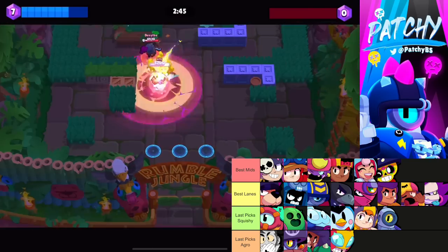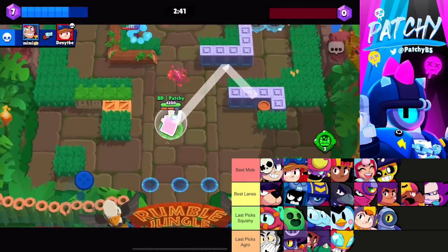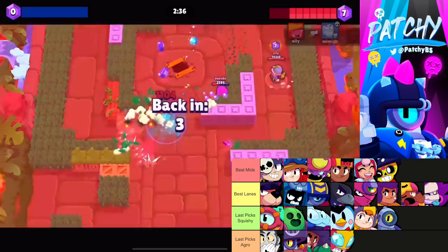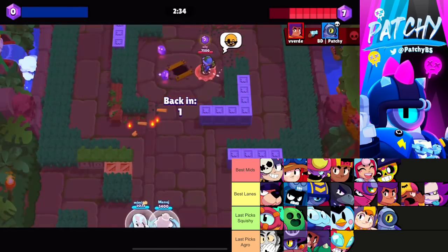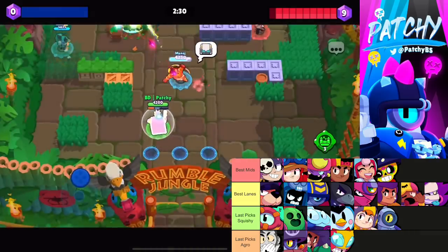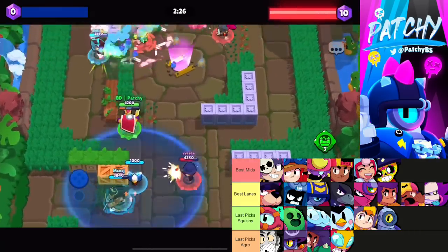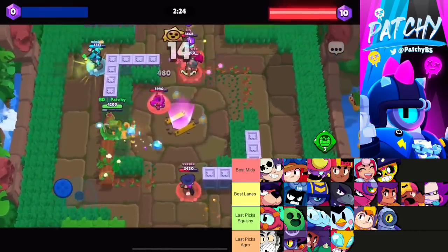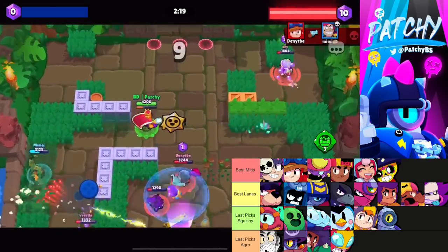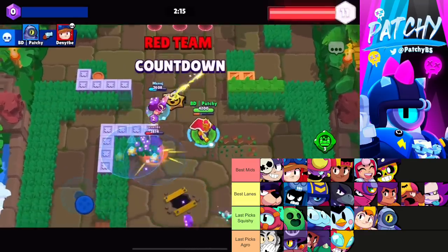For last picks on Gem Fort I really like Daryl, but you can also go B or Otis if they have tanks. For bans with first pick I recommend Ashe or maybe Tara — Tara could be really annoying as a last pick counter. With last pick I recommend banning Crow; the slows get a lot of value and it's hard to play mid into Crow.